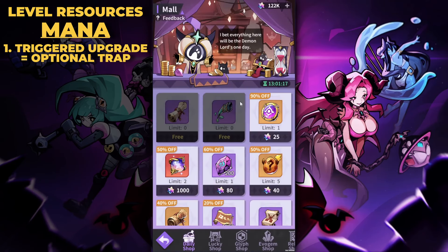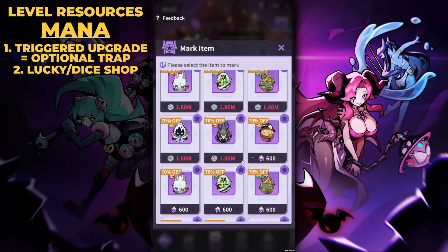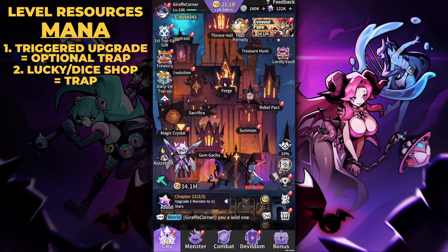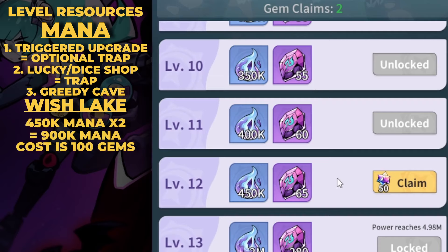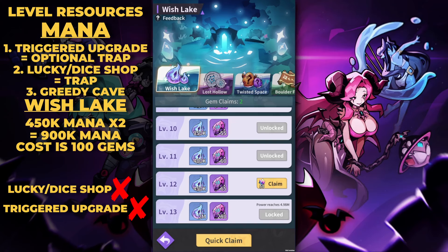In the Lucky Shop you can get mana at a 50% discount — 200 gems for 200k mana — terrible compared to the upgrade deal, so don't bother. Your best option is the Wish Lake inside the Greedy Cave in Devil Dom. Mana gives more value there and increases as you gain account power while keeping the same gem cost. Right now it's 450k mana for 50 gems — so 100 gems for 900k mana — compared to the Lucky Shop where it would cost roughly 1,000 gems for 1 million mana.